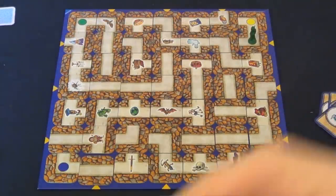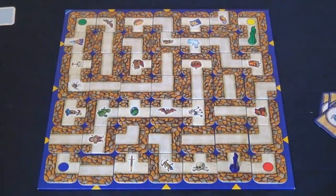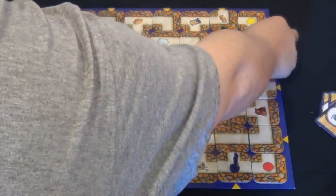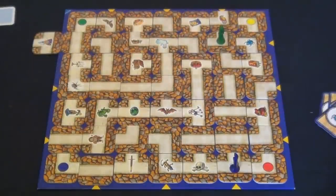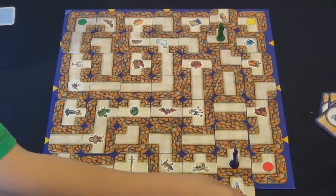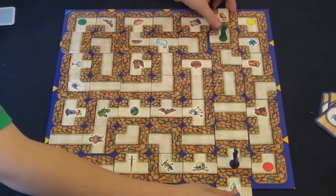Now you cannot push the tiles back from where they came. As you saw Josh push the tiles that way — I cannot now push them again that way for this turn. Next turn I can, but you can't go backwards and forwards with the same tile. Let's have a look — I'll do that, though it doesn't really do anything for me. It's just now me trying to get back to my green corner.